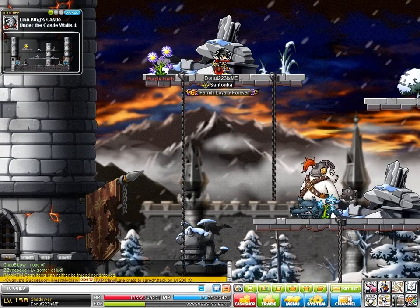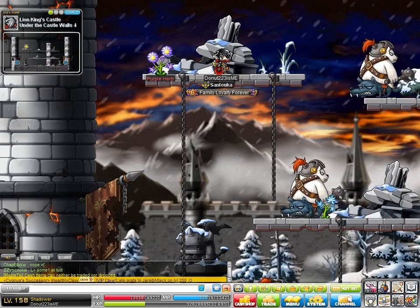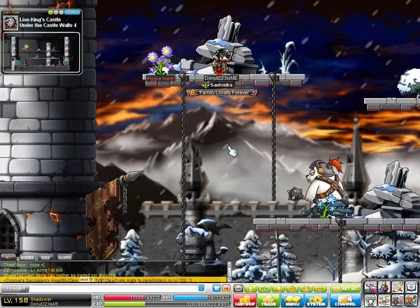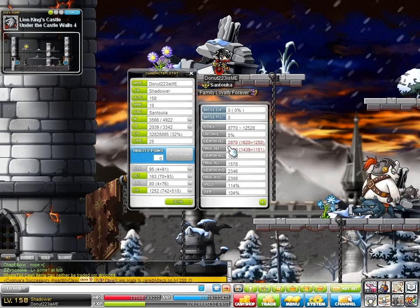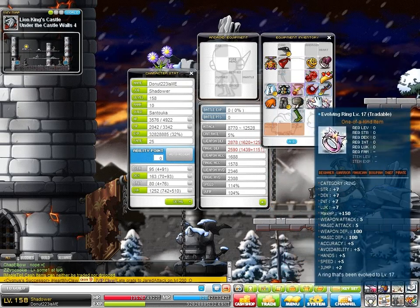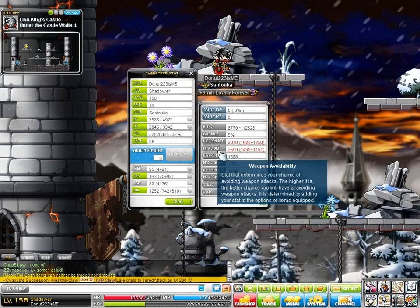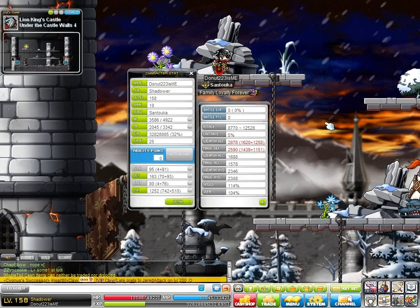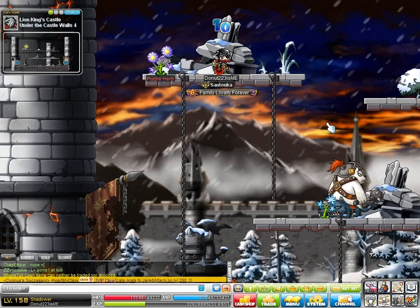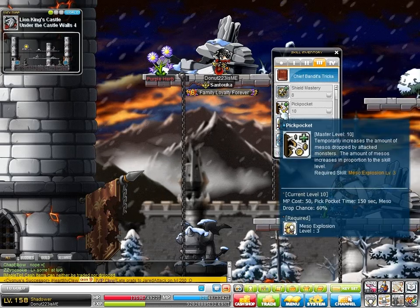Hi guys, it's me, Donut. This video is about the third and fourth job skills for Shadowers. I see a lot of threads about what skills are best, so I'll go through those. Keep in mind my damage range — I'm just above average as far as my weapons and equipment go, so I'm above average but not ridiculously godly. Here's my attack range if you want an idea of how much damage I do compared to you. I'm going to keep moving along on these skills because of the time limit on YouTube. Let's get started.